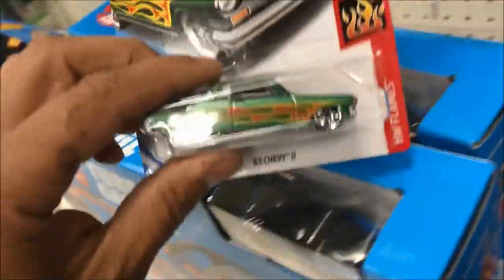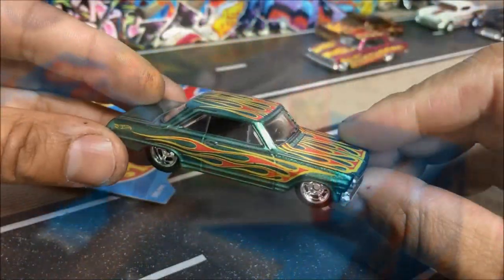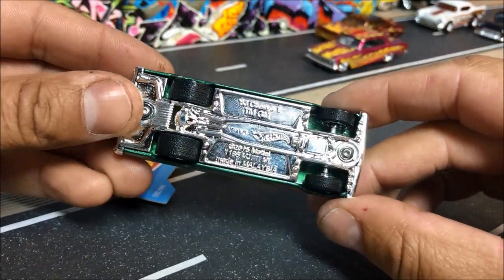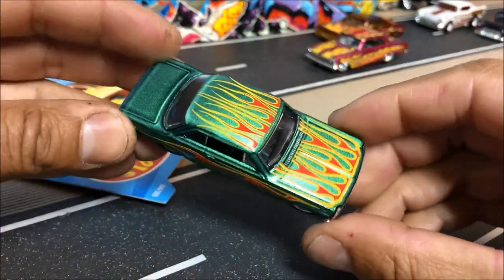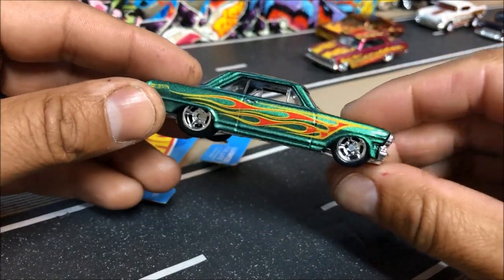I'm gonna go through this stuff and then we'll go to the house. I'm gonna change the wheels on this one. There it is — 63 Chevy 2. Screwed back together with real riders. Put big meats on the back.